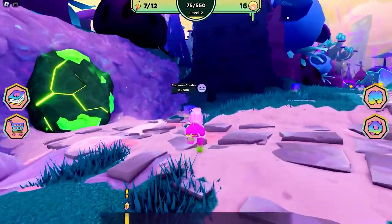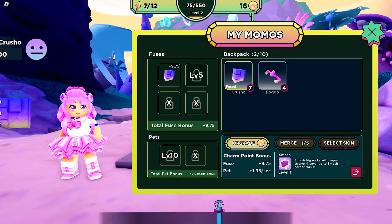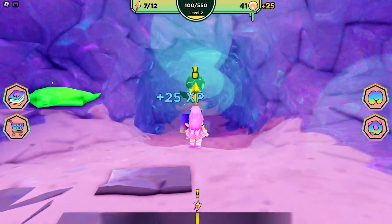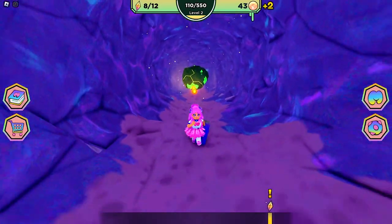Now we are back to the rock. Let's go ahead and fuse ourselves with the Crusho. This time it will give you this brick-like fist that can crack this rock open. There's the diamond ahead — that's the eighth crystal.